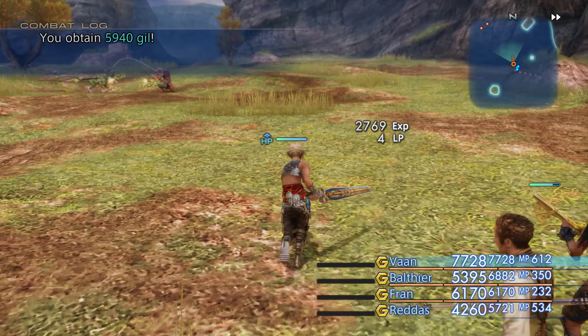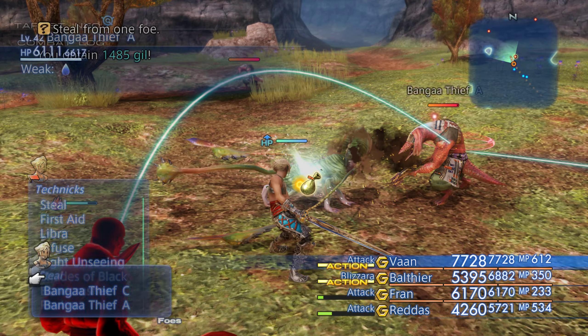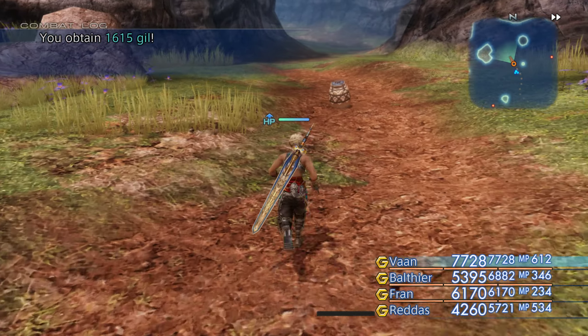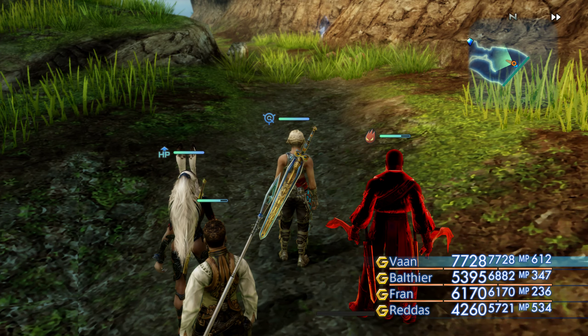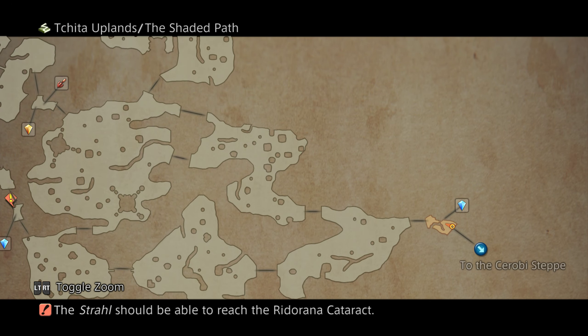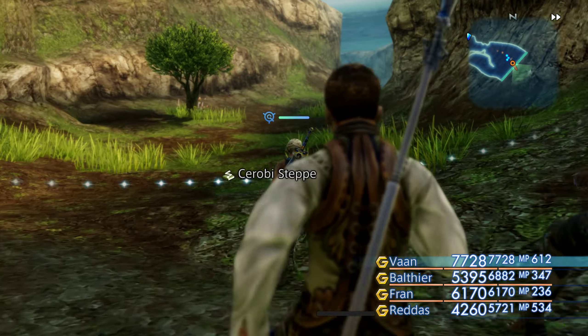For whoever has access to it of course. This is probably it right here — there it is. Let's walk into here and see where this takes us. Oh, this is the other side of the Serobi Step — obviously that makes sense. So now you can see we can get through. I should have remembered that but I did not.